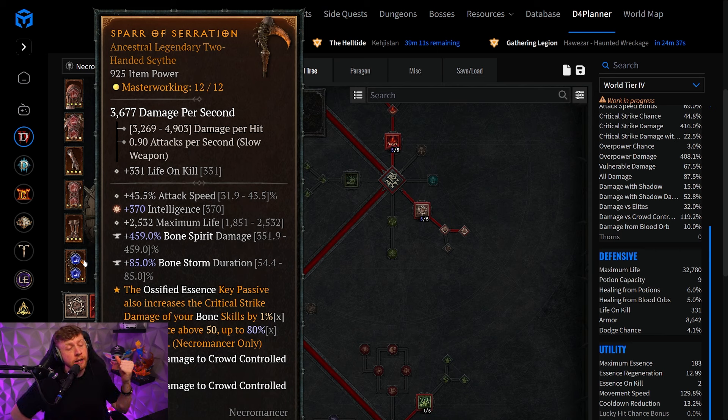You might ask why I'm recommending a Scythe. As detailed in previous videos about Shadow Minions, the Scythe has the highest damage per hit because it balances out across different weapon types — two-hand Scythe versus two-hand Sword — with attacks per second. We don't care much about attacks per second for Bone Spirit since we're still attacking very fast with a near-zero cooldown. Just go for the Scythe to benefit from higher average damage compared to the two-handed sword.